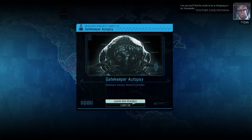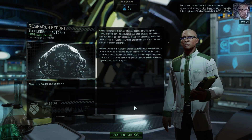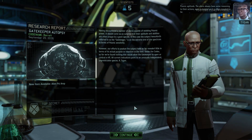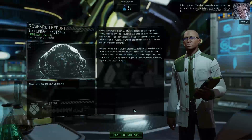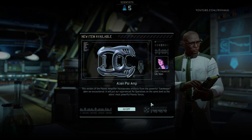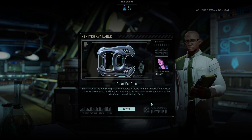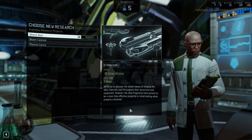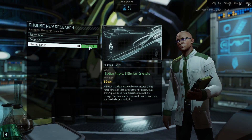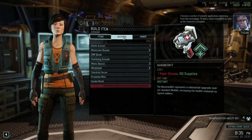Commander, I've come to suspect that this creature's unusual appearance is somehow directly connected to its notable psionic aptitude. The aliens always have some reasoning to their actions, even as twisted as it is often revealed to be. Alien Psy Amp — this version of the psionic amplifier incorporates artifacts from the powerful Gatekeeper alien we encountered. It'll put our most experienced psionic operatives on the same level as the aliens' most powerful psionic forces.